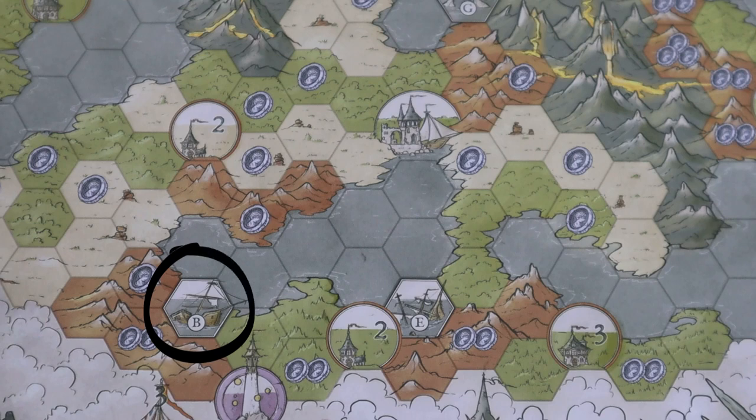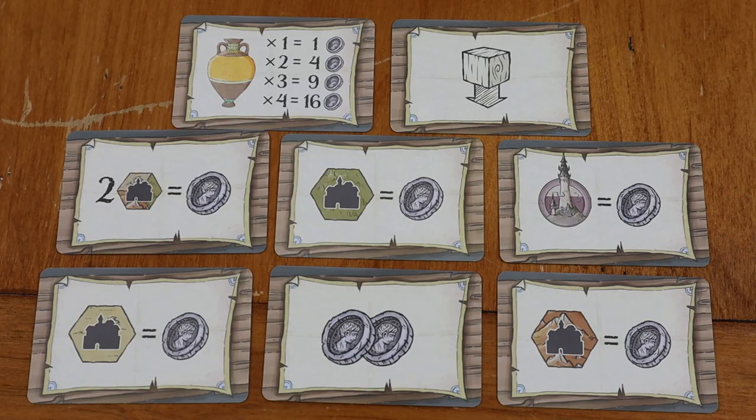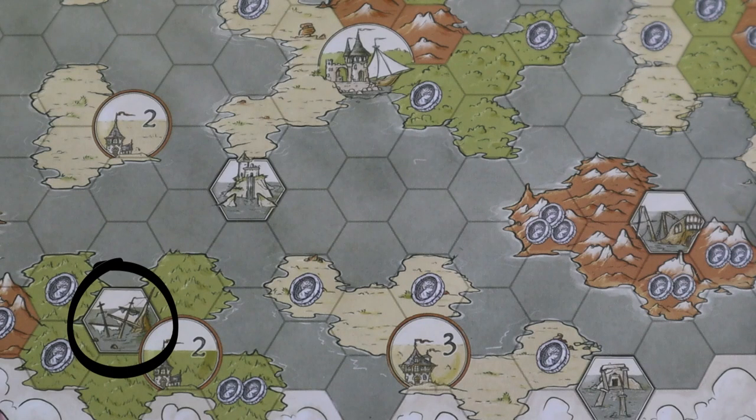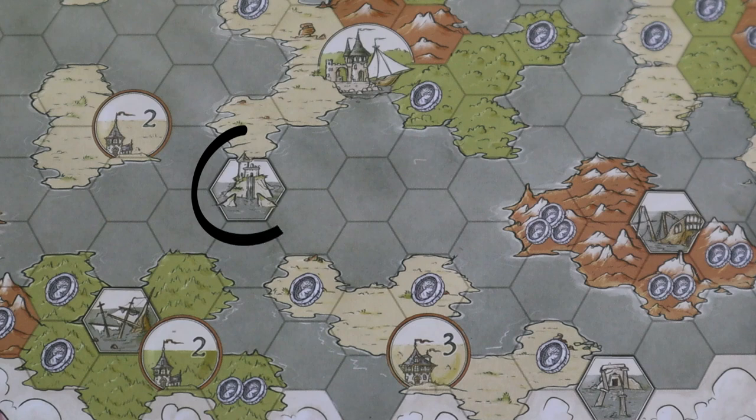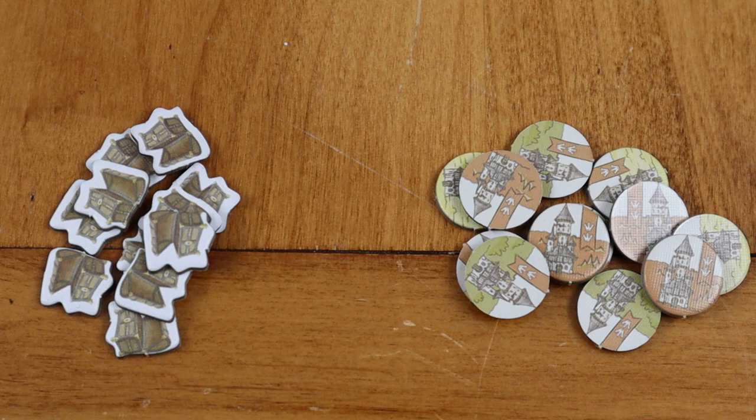Every time you come across a ruin symbol while exploring, you get to flip over a treasure chest card and you just get what's on the other side. There are tons of things it could be — end game scoring with multipliers, just two coins, or place another cube down wherever you want, adjacent to one of your previously placed pieces. That could be exactly what you need in a pinch. The ruins are really fun; it's kind of like a roll of the die, a little bit of a gamble. But whatever you get is good — and sometimes it's perfect because it's exactly what you need.